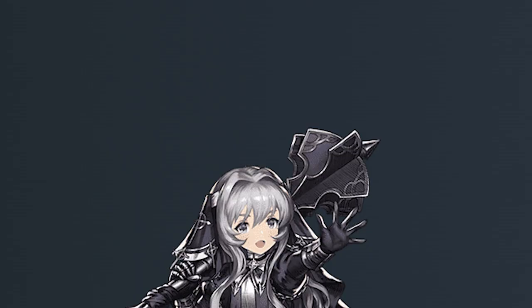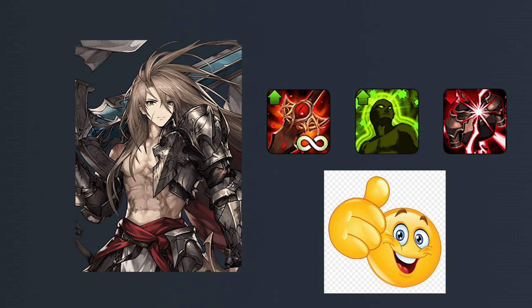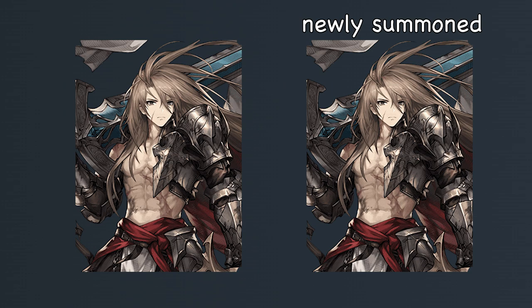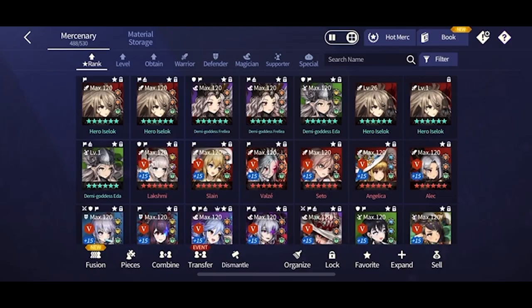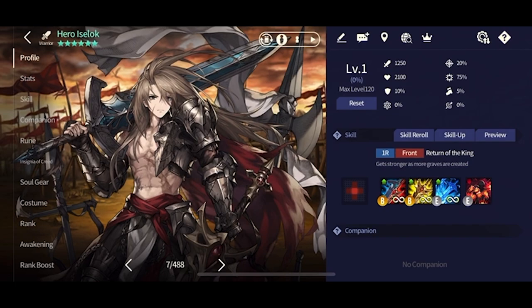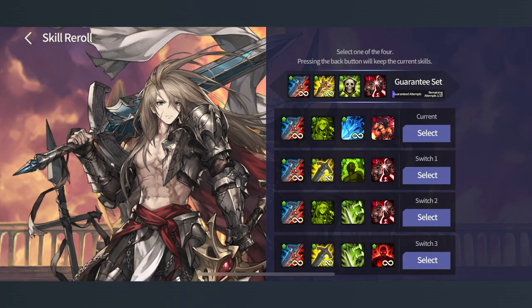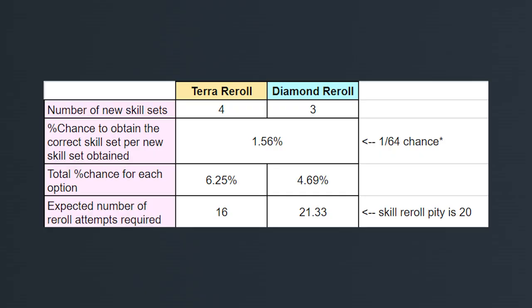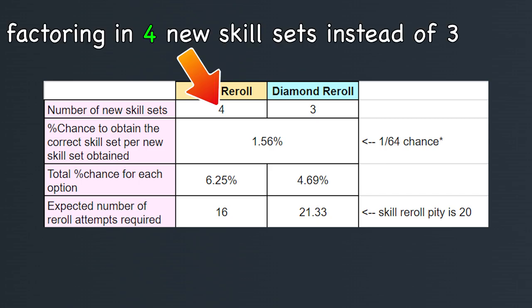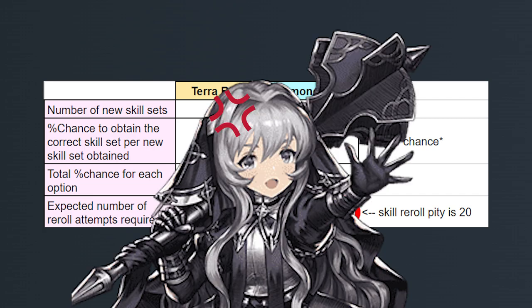The last thing I want to mention about skill rerolling is the summoning tech that you can do. If you want a specific Mythic to have a good skill set, you summon a copy of that same Mythic because you essentially get a plus one additional skill set option. For example, if you want a perfect Islok but the one you just summoned was absolute garbage, once you get enough terra you would summon a new Islok copy. If that new copy is also garbage, you use it as fodder material for the skill reroll. This makes it so that you get not only the three newly rerolled skill sets, but also one additional skill set from the Islok copy you just summoned. When you compare skill rerolling using terra versus diamonds while factoring in this extra skill set, you can see that statistically you would get your perfect skill set in five fewer attempts — even more reason to never skill reroll using diamonds.